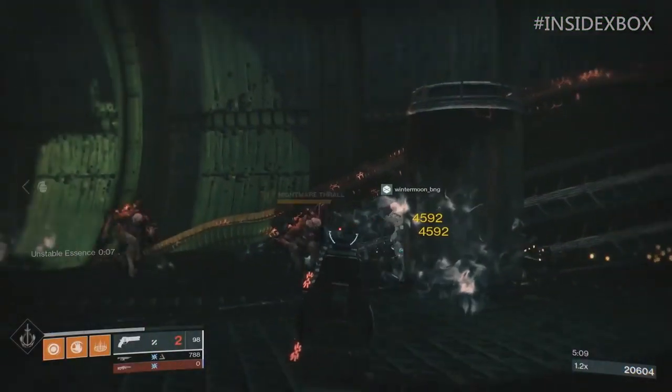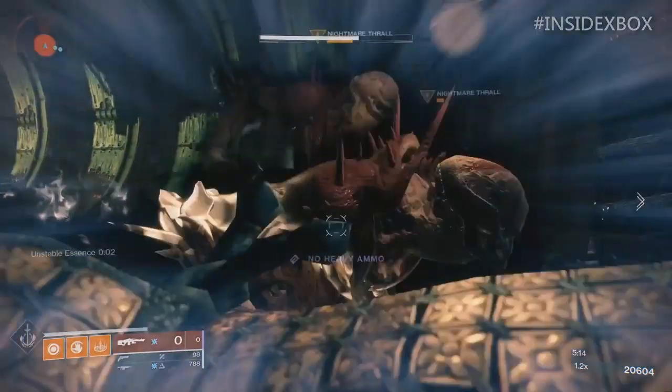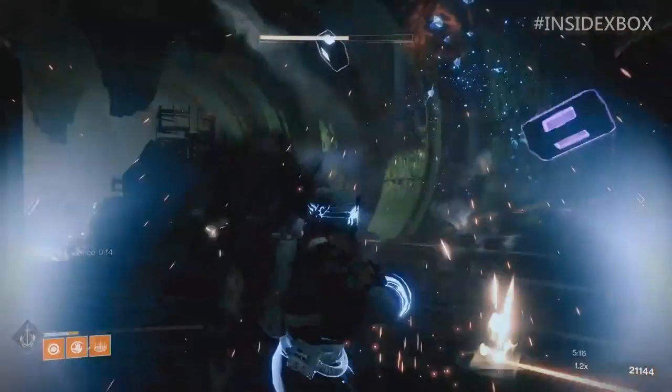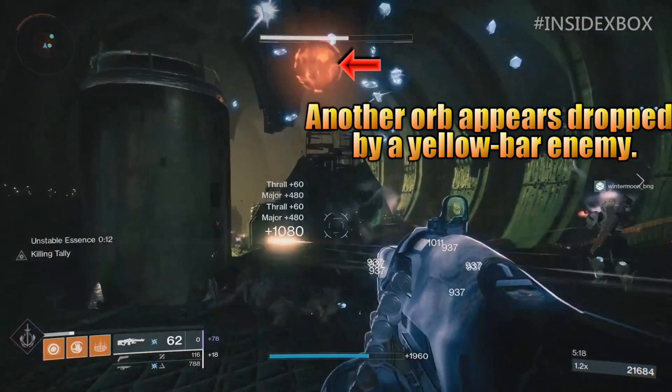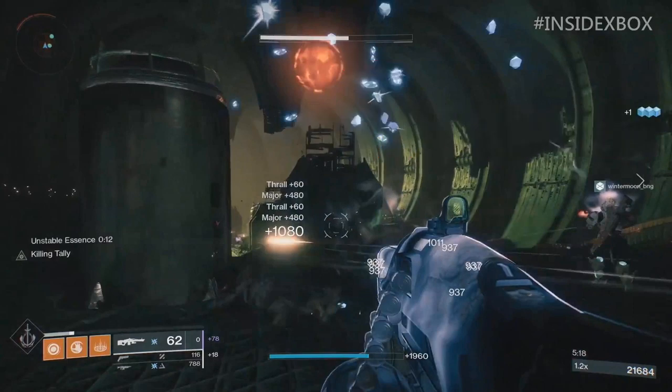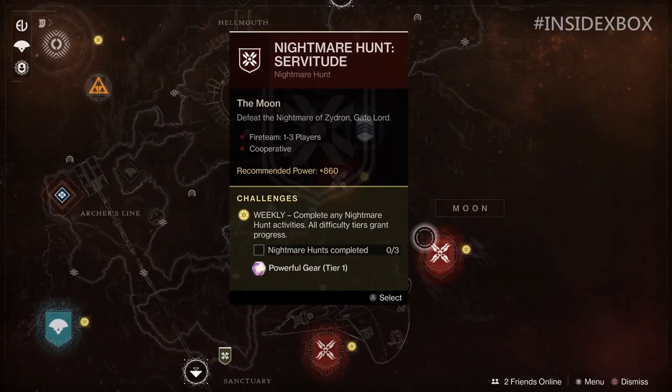Another thing I noticed in the gameplay is called Unstable Essence. Notice the countdown on the left-hand side — as the player uses a finisher, another orb pops up and refreshes the countdown. This could be another artifact mod. This leads into our next batch of new information: the activity they're in, a new game mode called Nightmare Hunt. It seems like mostly seek-and-destroy type missions that refresh weekly, but they do seem to be quite the challenge.